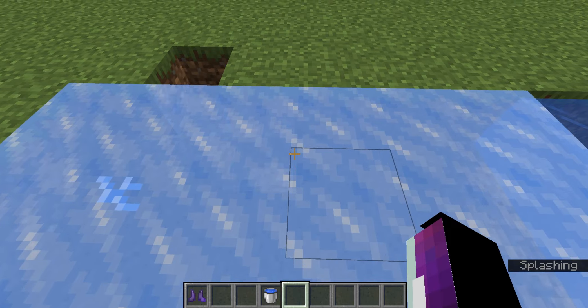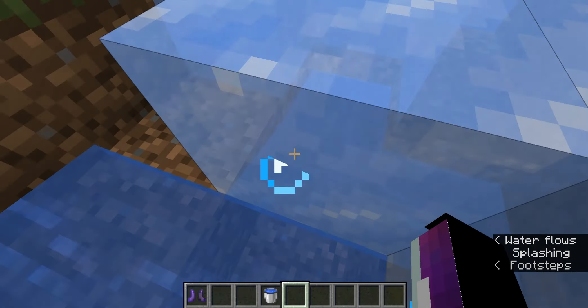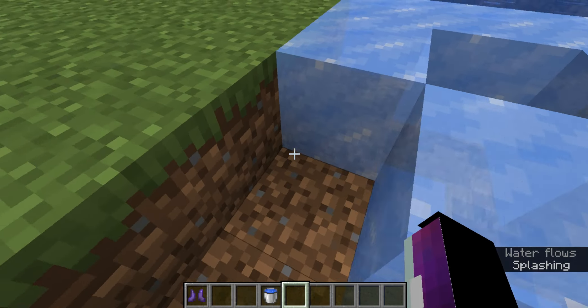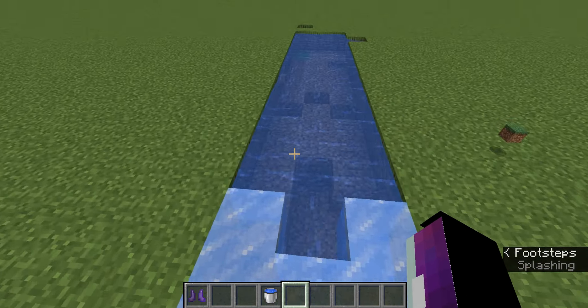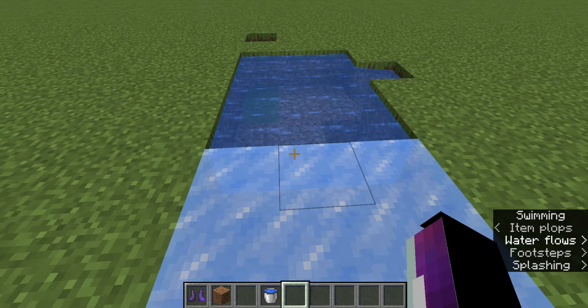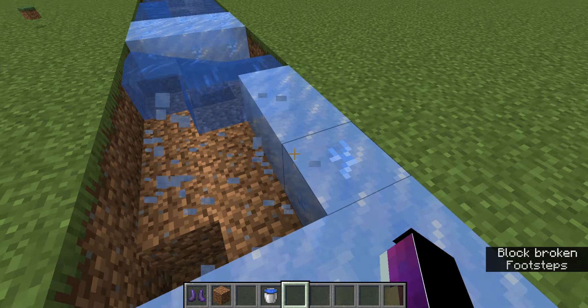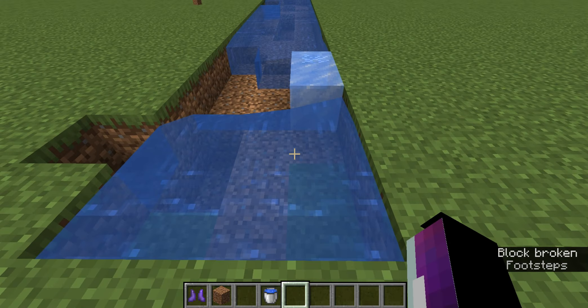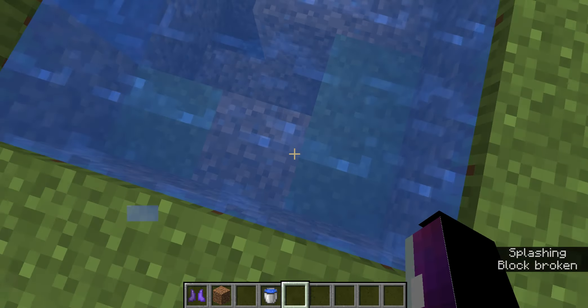Not frosted dirt — frosted ice. Who would have guessed it has such a cool name for such a not-cool block? It has an awesome name and all, but it doesn't exactly have a use.